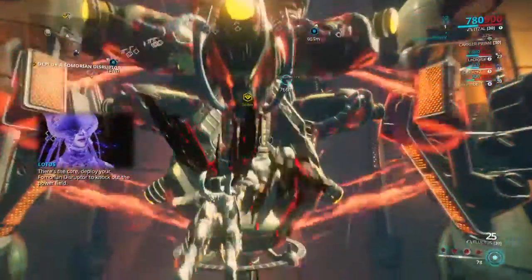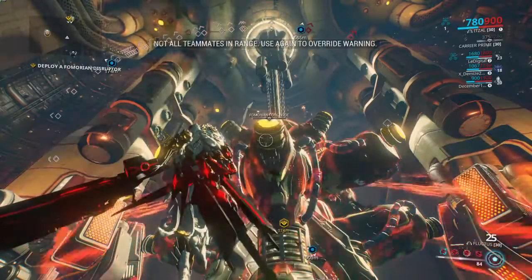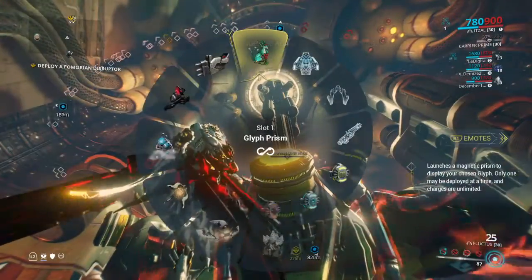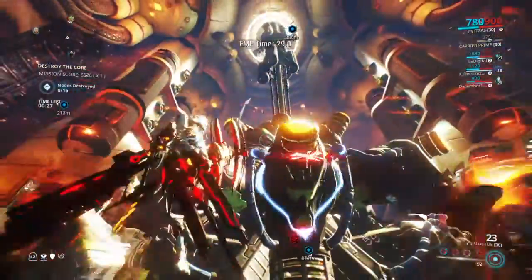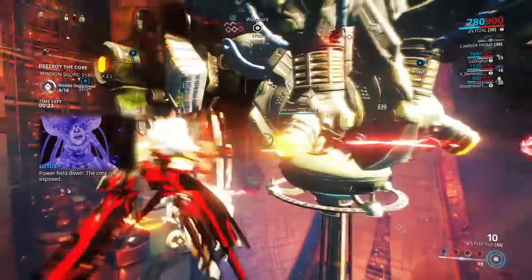There's the core. Deploy your Fomorian disruptor to knock out the power field. Power field down. The core is exposed. Open fire.